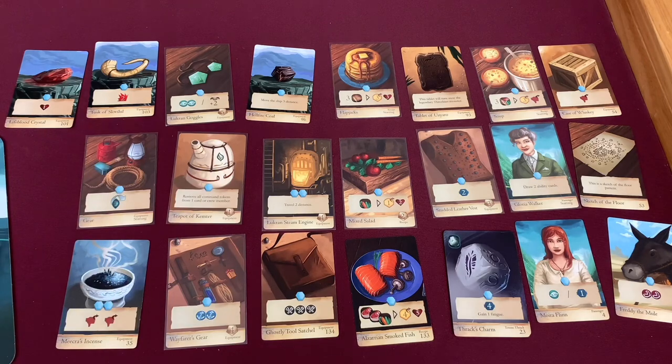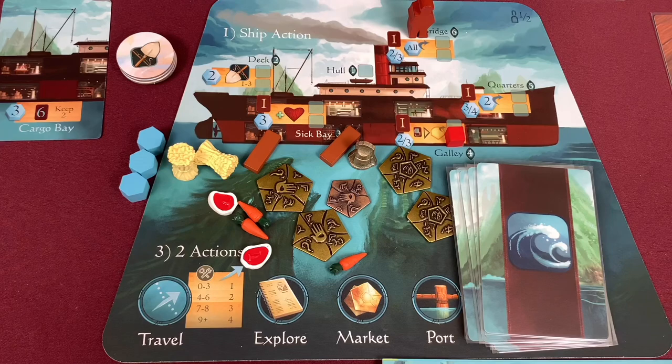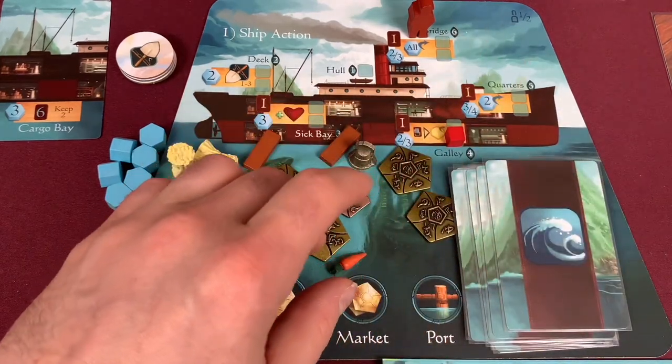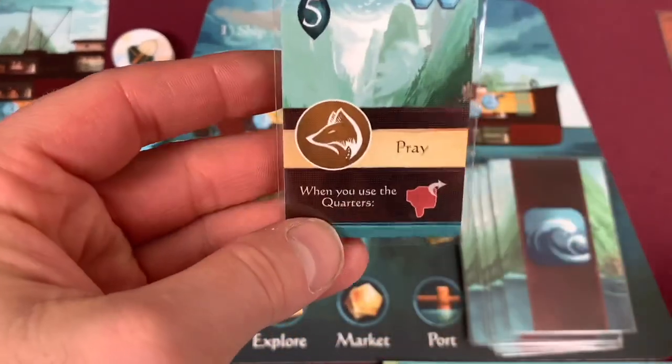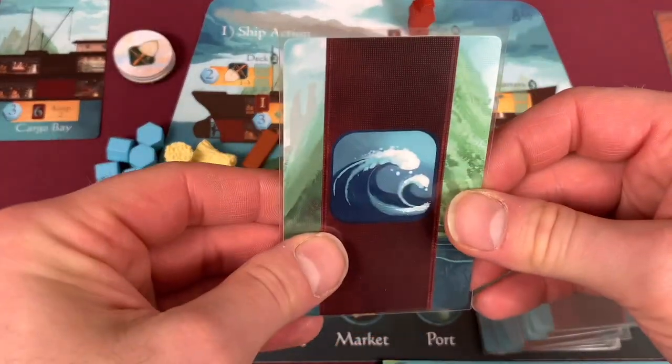Let's go ahead and start our ship actions. We're going to go to the bridge and clear all the command off of everybody. I'm going to gain three, and then we get to draw a card - I almost always forget to draw a card. We got a five, which I'm going to put right back in the deck because I want fives and sixes in there.